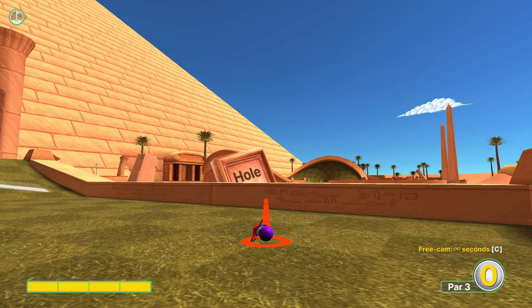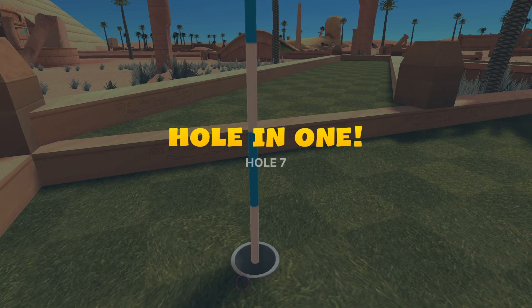Hole seven: there's a little hieroglyph on the wall here. I like to get the point of my cursor just off to the left of that. Full power - go ahead and let her rip for the hole in one.